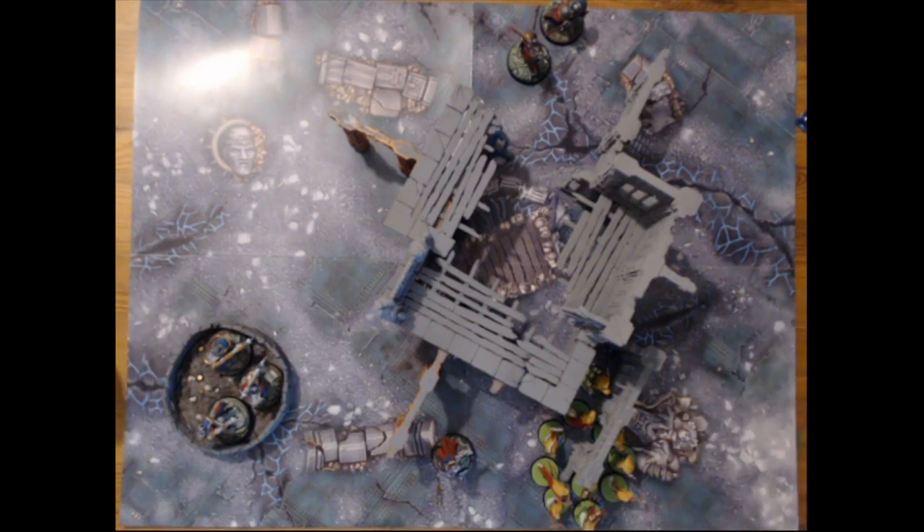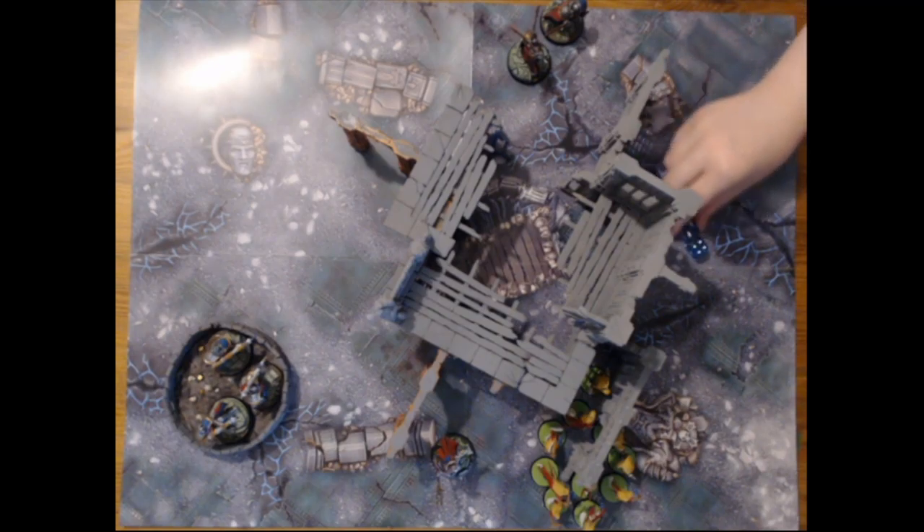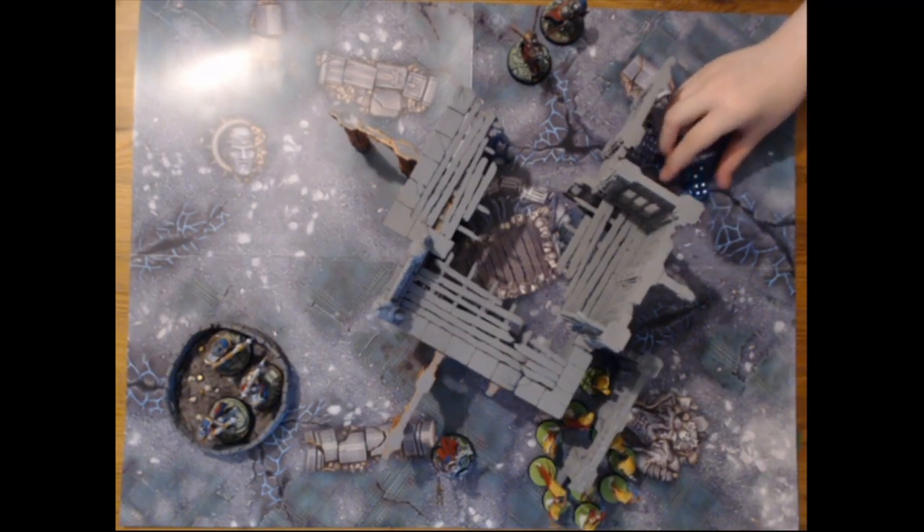After the movement phase you can see they are moving very close to that Knight-Incantor. We're going to the charge phase — do you want to charge or stay? Charge. So charges are 2d6 — you only need a three, but if you roll double one you unfortunately fail. And you get a six-inch charge.